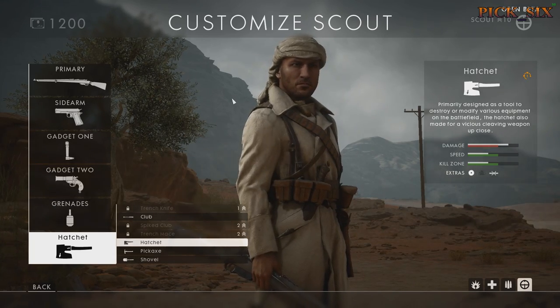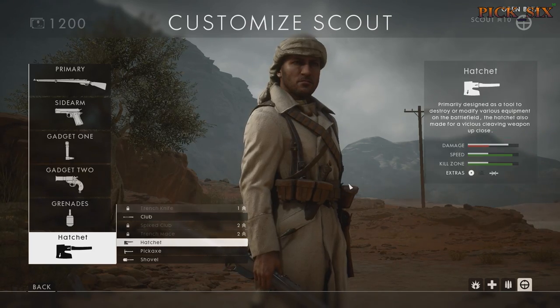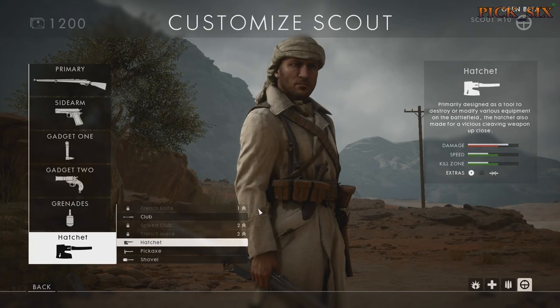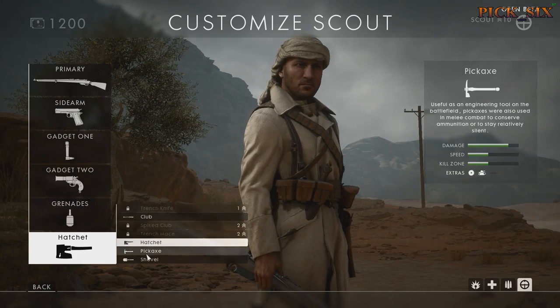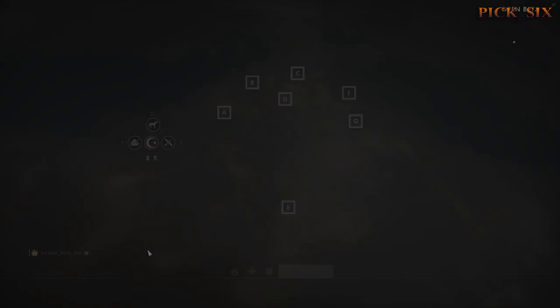The thing to notice is that if a weapon doesn't have these extra icons highlighted — say for example the trench knife with nothing highlighted — those three benefits will not apply to it. Not all melee weapons are created equally, so keep that in mind. My two favorites are the ones I've unlocked anyway: the pickaxe and the hatchet are my two of choice. Have a good one.